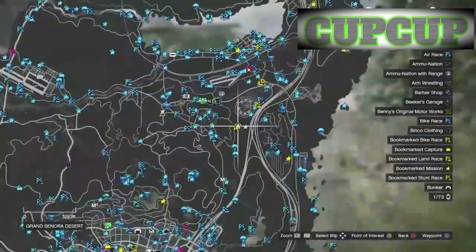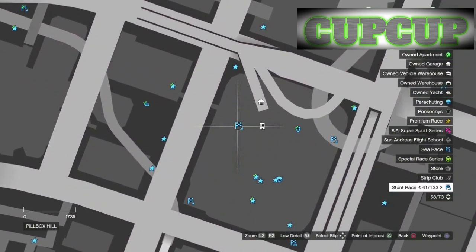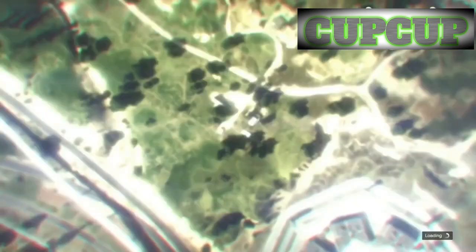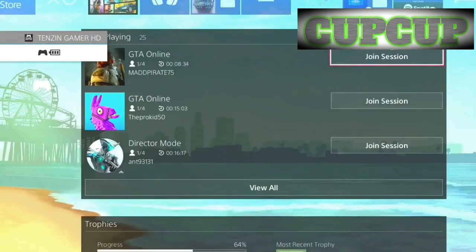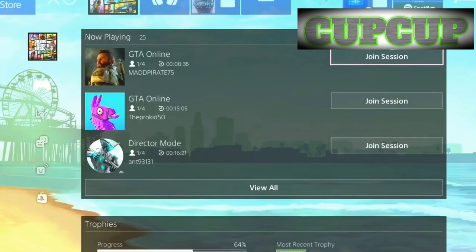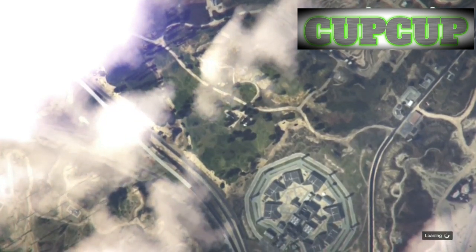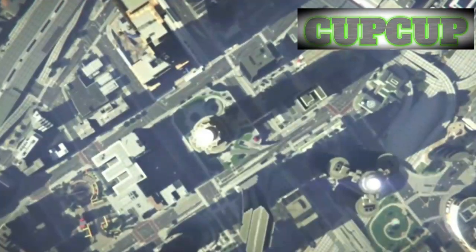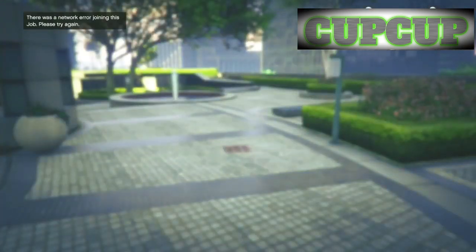Hit the options button, then hit the square button next to the CEO office job. Once you hit X and accept it, you need to join someone in a different targeting mode — that person doesn't need to know you're doing the glitch. About 90% of people are in assisted aim. Host the job; you'll get two alerts: accept the first one and deny the second one, and you'll spawn right next to the CEO office.